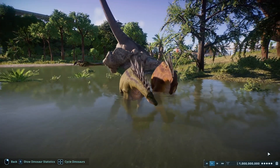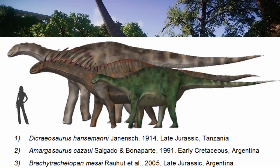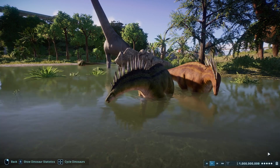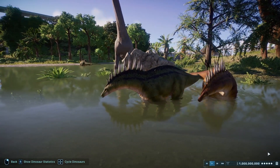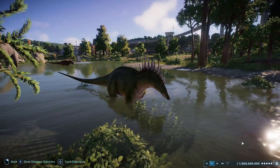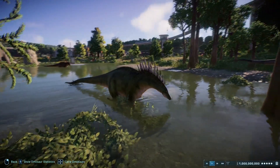It belonged to a strange family of small sauropods called Dracosauridae, of which it is one of only four species currently discovered. The Amargosaurus' unique claim to fame are its double-rowed neural spines sticking up from its shoulders and back. Were they for defense or for display? Paleontologists are still arguing over that mystery.